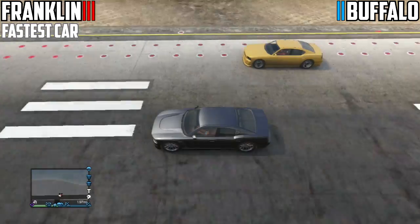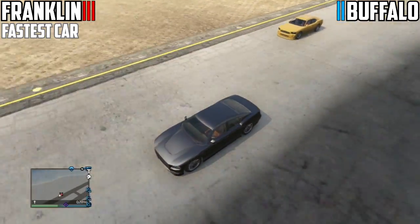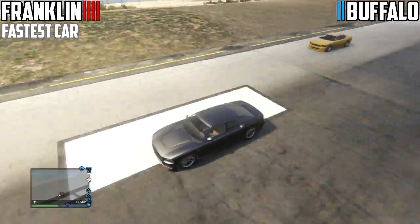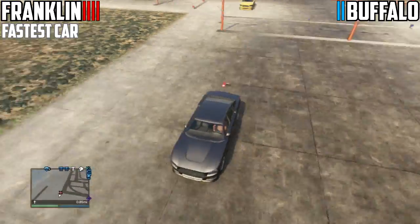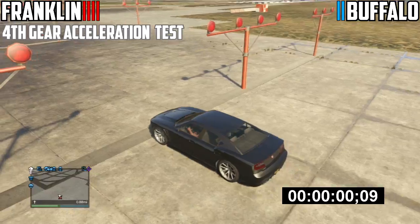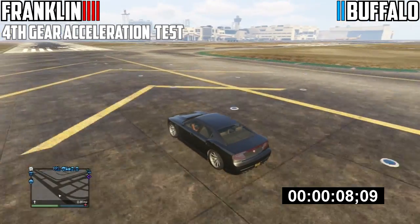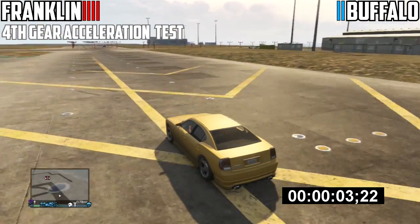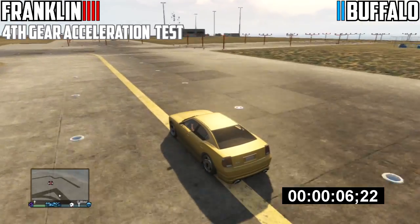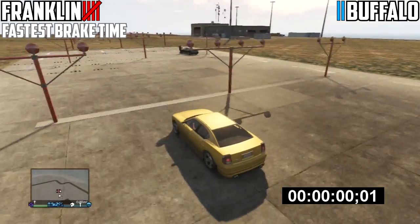For the fastest car, Franklin's Buffalo just took off, and you'd expect this — Franklin's car is without a doubt a pretty fast car in general, and when you compare it to the normal Buffalo you'd expect it to be fast regardless. That makes it 4-2 for Franklin's car. For the fourth gear acceleration test, Franklin's Buffalo posted 8.16 seconds and the normal Buffalo came in at 9.09 seconds — about a second slower. For braking time, both of these cars were in fact similar to each other. So we're making it 6-3 overall.